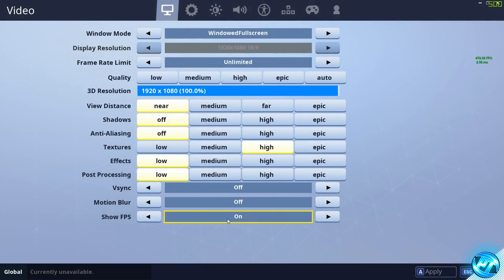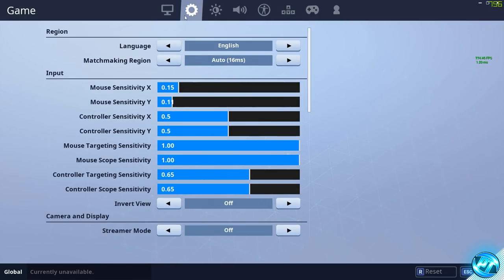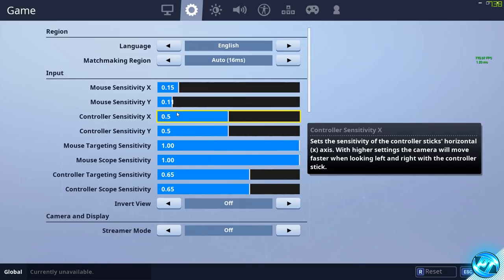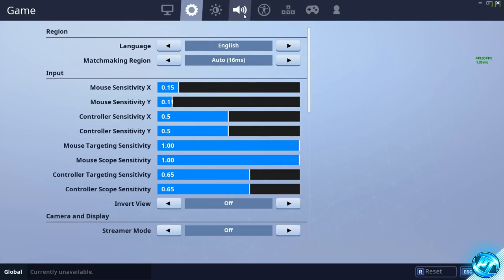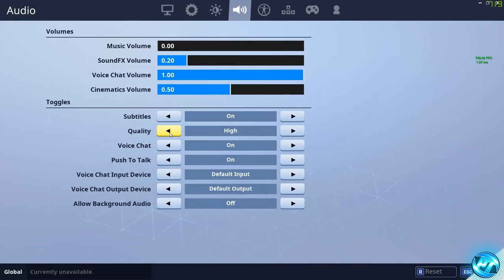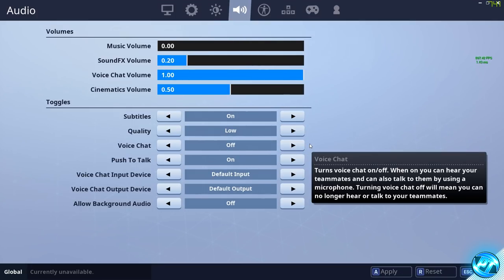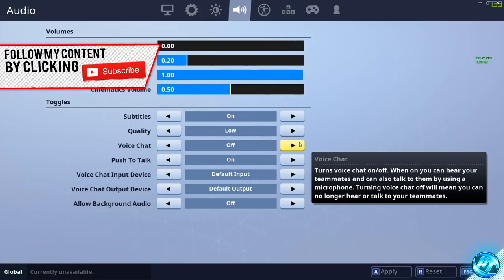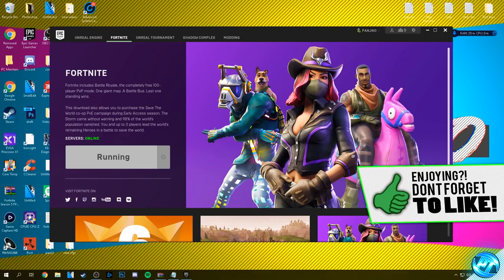Turn show FPS to on, then apply all changes. Check the settings cog to make sure mouse sensitivities haven't changed. For lower-end systems, go to the audio tab, set audio quality to low, and if you don't use in-game voice chat, turn it off to eliminate anything potentially taking away FPS. Once set, press apply, exit out of Fortnite and continue with the remaining optimizations.